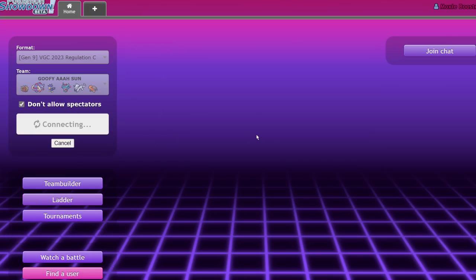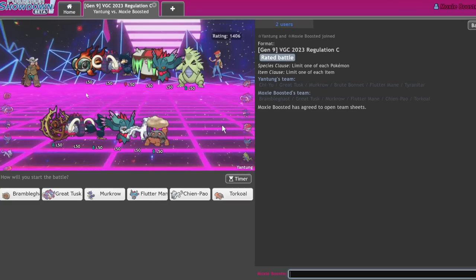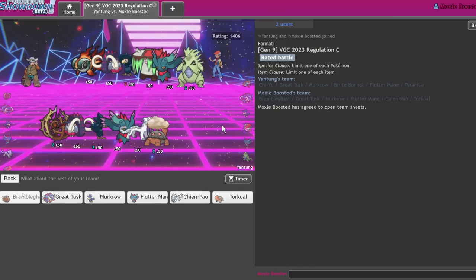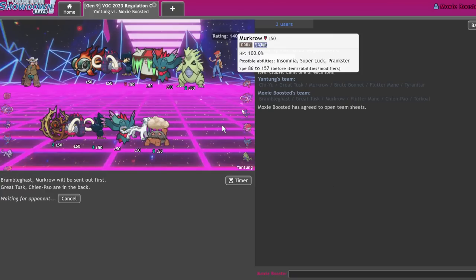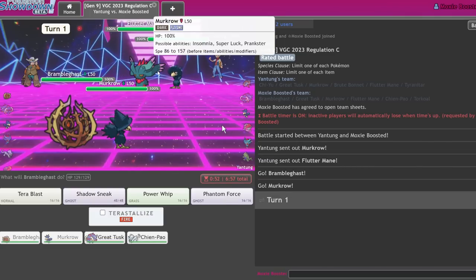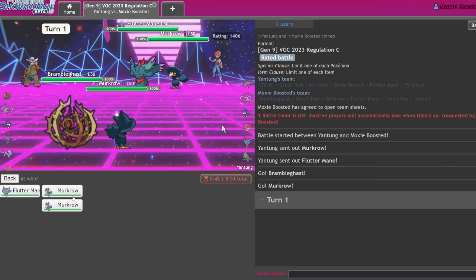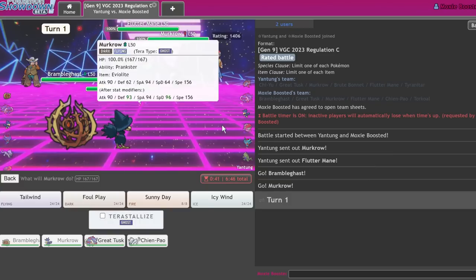Now I just want to go even — let me get two more. Now I'm just embarrassed. We're facing this pretty interesting team, Sun offense with a Tyranitar. Why not just do the Bramble lead? I think I get a lot of value out of Chien-Pao this game, so we're going to bring that over Flutter. I can one-shot this Flutter Mane but I don't know what the item is, so I'll go Shadow Sneak and Tailwind. I could Terra Fire right now but Terra Steel late game could win me the game.